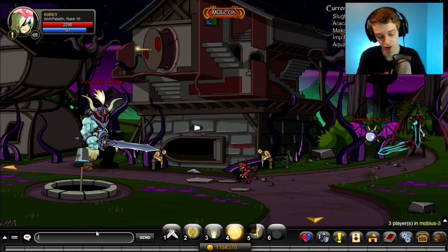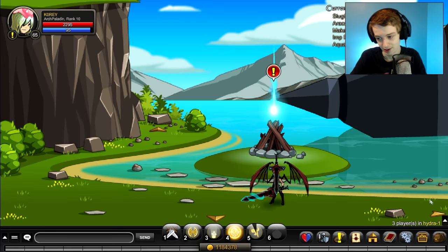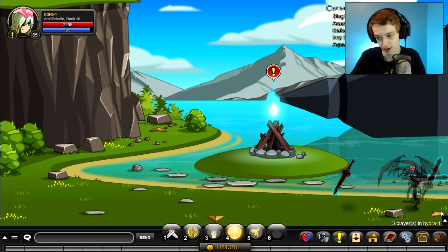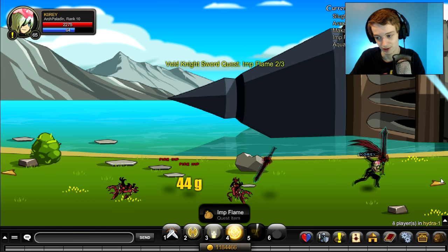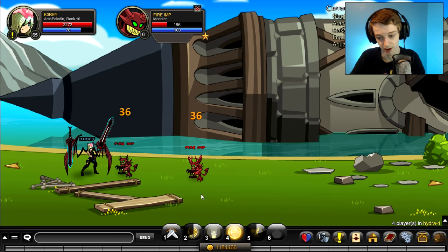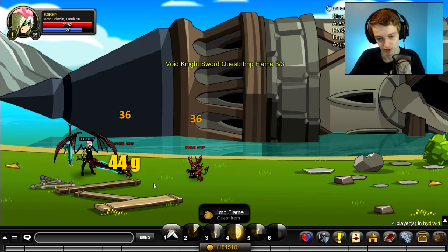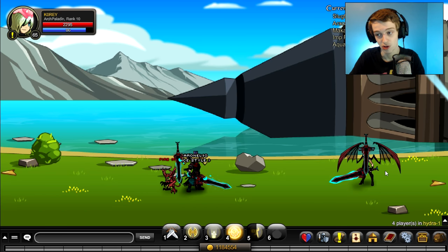If you want to get imp flames faster, you can slash join hydra — hail hydra. There are two rooms right next to each other that both have fire imps in them, so that's a lot faster than waiting for respawns in the other area. There are four fire imps right here and it'll go pretty fast even if the drop chance isn't 100 percent.